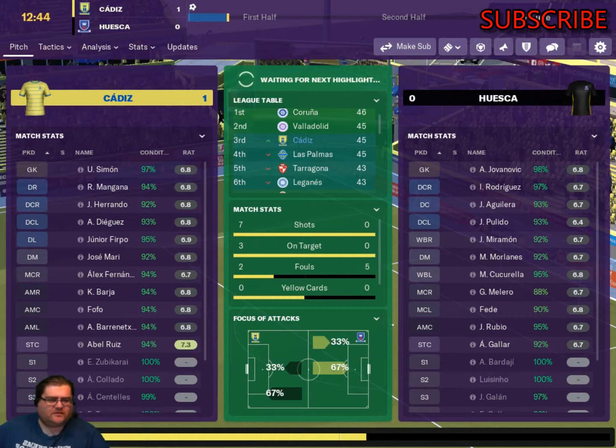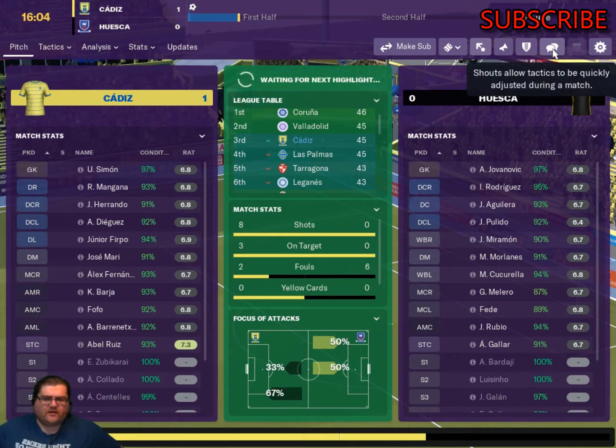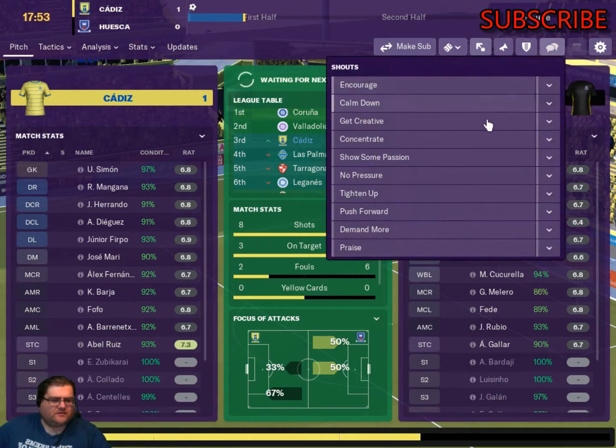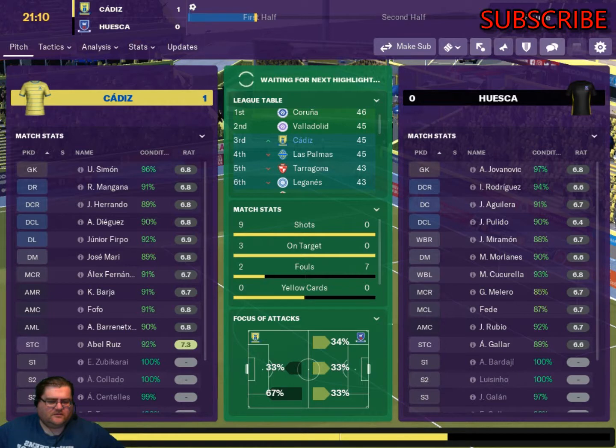I'm sure I told the lads to be more attacking. We've had eight shots, three on target. They've yet to have a shot after 15 minutes. Let's send the lads to be more attacking and get creative — see if we can get another goal. Looks like we're definitely pressing them down that right-hand side. Most of the play seems to be down the middle and the right. Beringsteer is on the left-hand side — he could do with getting hold of the ball, because he's a really good player for us. I've not seen Bayer do anything for a couple of games. I might bring on Ferran Torres for him after maybe 55 or 60 minutes.